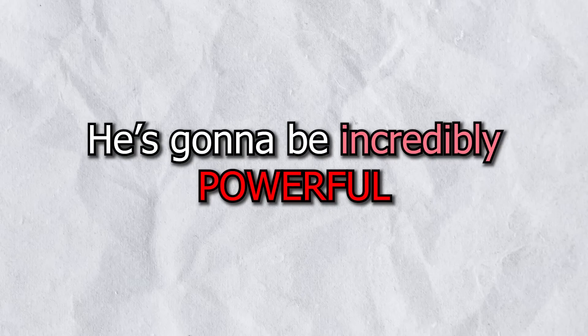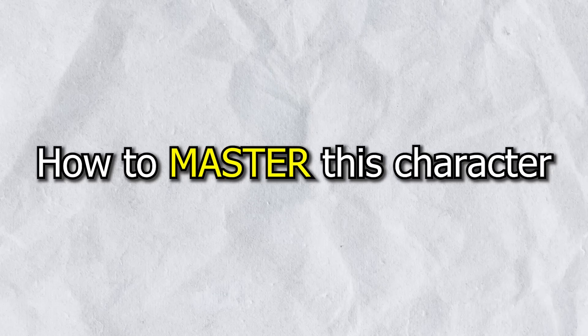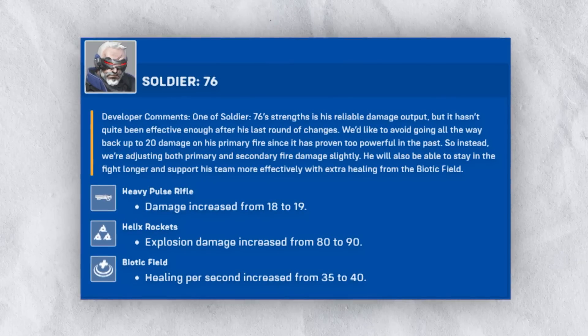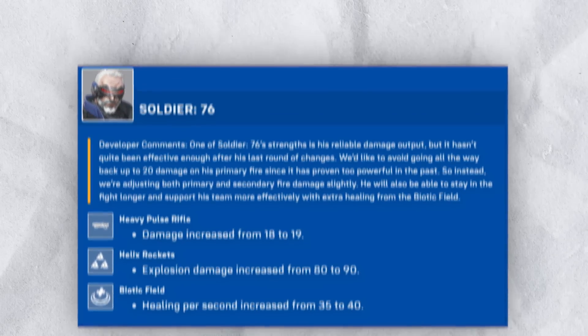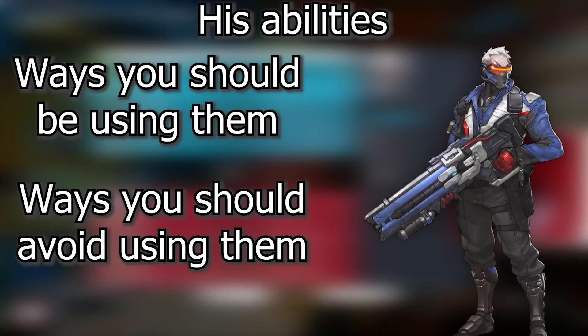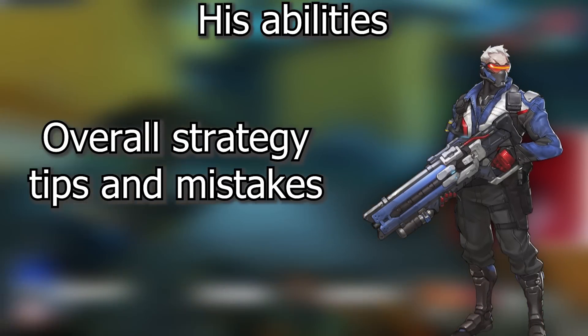Soldier got mega buffed and he's going to be incredibly powerful in the emerging Soldier meta. Let's break down exactly how to master this character as quickly as possible. Starting with the changes first: damage got increased, Helix Rockets got increased, and Biotic Field got increased. We'll reference these later, but here's a snapshot of the changes. Now we're going to talk about his abilities, how you should use them, and then overall strategy tips and mistakes you're making on the character.